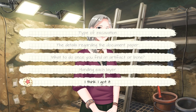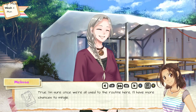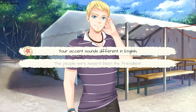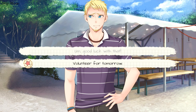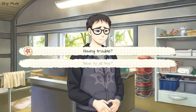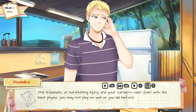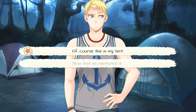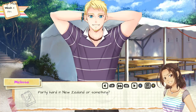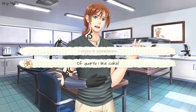Choose choice number three, Stay Focused. Then choice number five, I think I got it. Choice number two, I'm pretty serious about it. Choice number one, your accent sounds different in English. Choice number two, volunteer for tomorrow. Choice number one, having trouble. Choice number one, what are you taking in school? Choice number one, let's party. Choice number two, now that he mentioned it. Choice number one, pick up a rock to examine. Choice number two, of course I like cake.